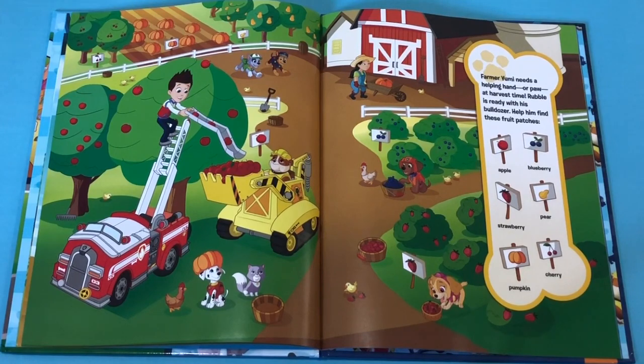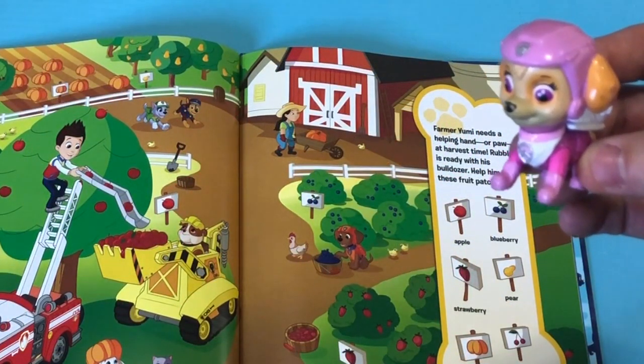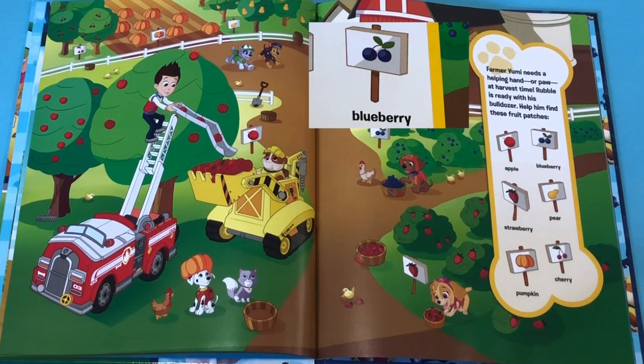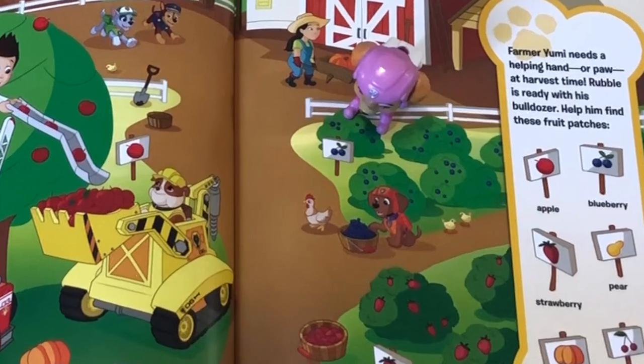Farmer Yumi needs a helping hand or paw at harvest time. Rubble is ready with his bulldozer. Help him find these fruit patches. Well Skye's gonna help you Rubble! I hope that's okay! So let's begin! We have to find the blueberry patch! Good job! You found the blueberry patch!